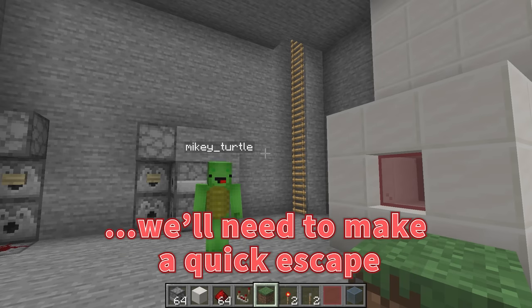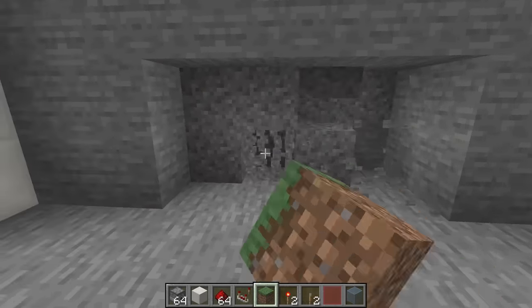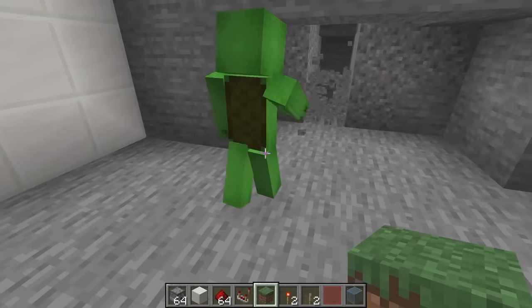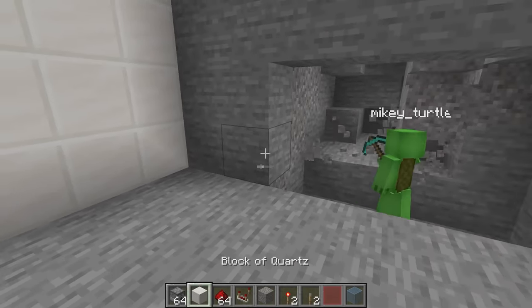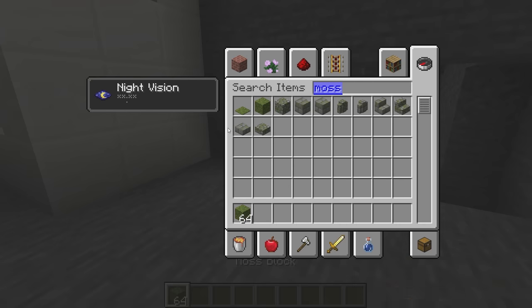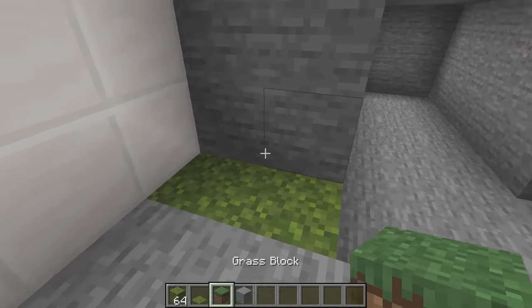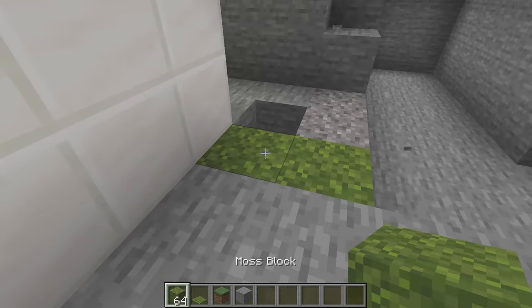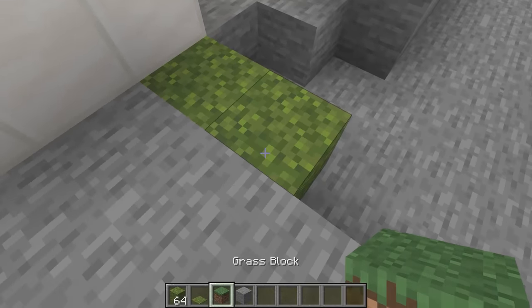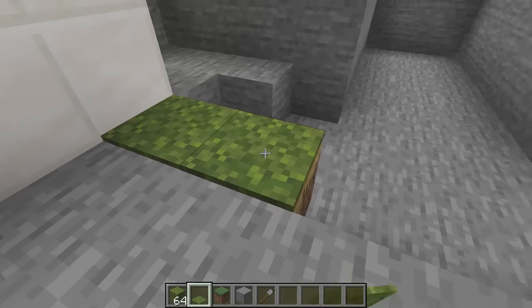Now it's time for measure number eight — the secret escape hatch! When we activate the self-destruct mechanism, we'll need to make a quick escape, or else we need a plan for when that happens. We have to make a break for it and flee from the hideout. For the escape hatch, it's a secret — maybe we should hide it with moss and stuff. There's a bunch of items we can use to disguise it so no one else can get in. We'll use moss blocks and moss, right next to the self-destruct mechanism. First, use a shovel to make a dirt-block path, then lay out a piece of moss carpet on top.